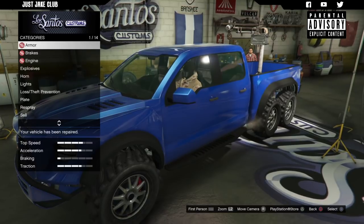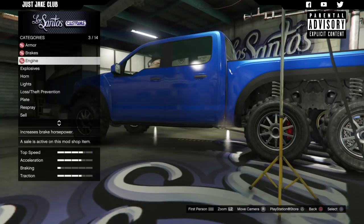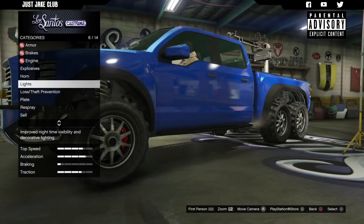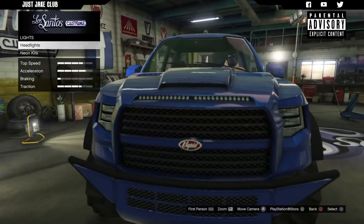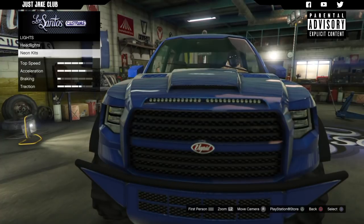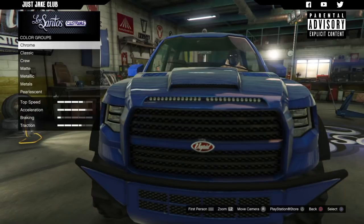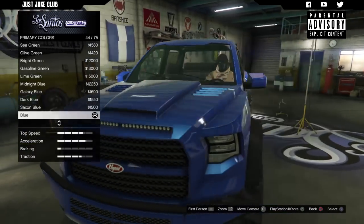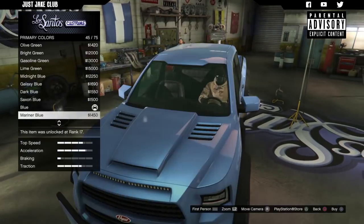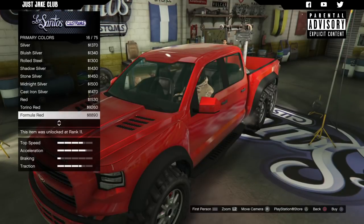We're going to start with 100% body armor as we always do with these builds, then race brakes, and max out the engine with level four. Skipping the horn — waste of money. We're going with Xenon headlights, skipping the neon kit. For the respray, we'll start with a primary metallic color — blue actually doesn't look too bad, but we are going to change it to Formula Red in metallic.